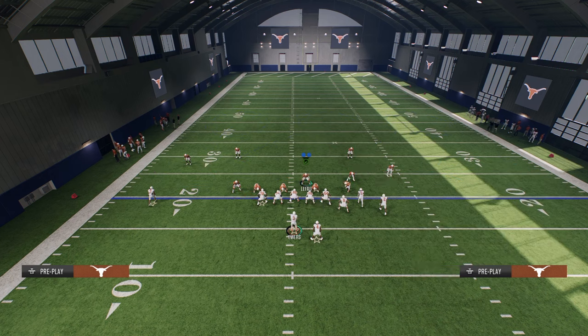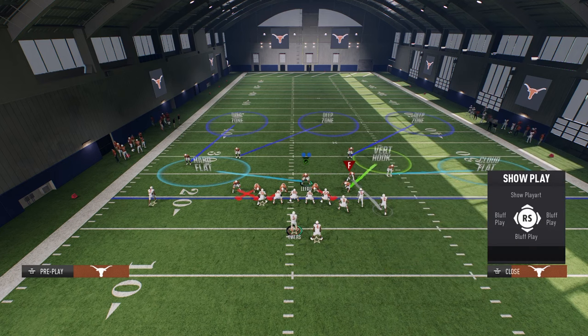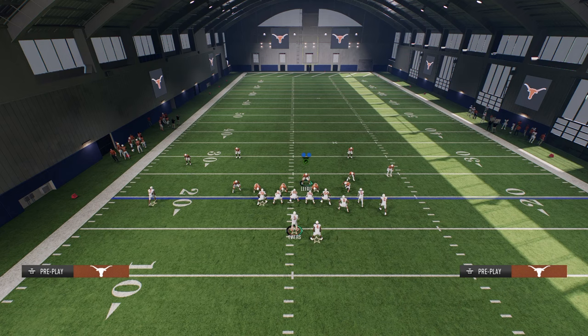The most basic adjustment would be to just leave him manned up either on the slot receiver or on the actual outside bunch receiver. The slot receiver is normally on a crosser or corner route, which is why we have him manned up. You can see that this is what the defensive play art is going to look like. At the snap of the ball, depending on the route combination, I'm really looking to see if they run a flat across the left side.